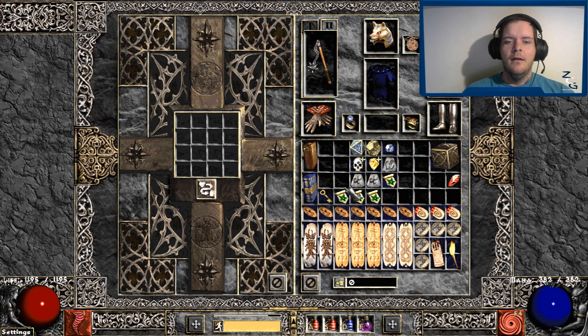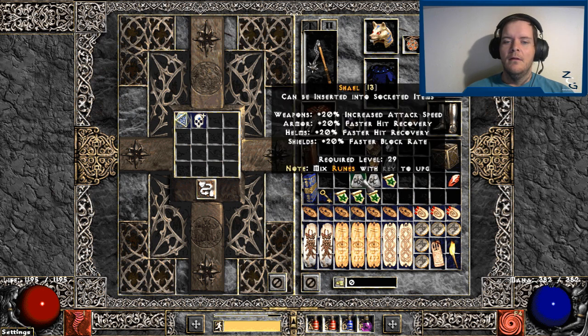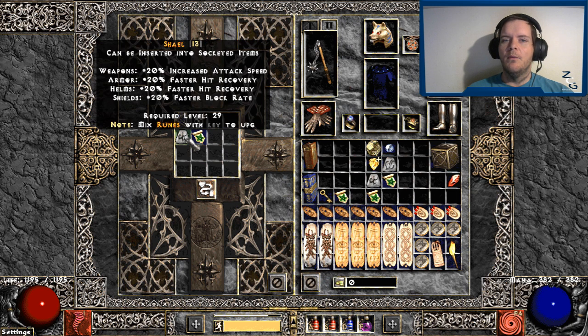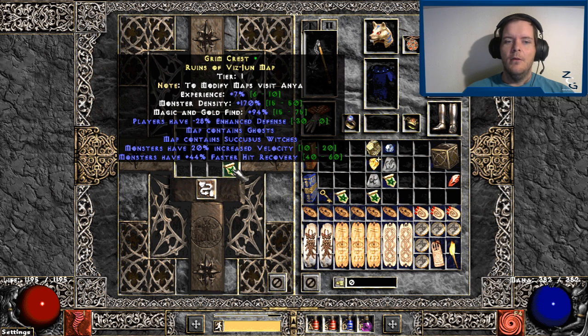Then it turns into a yellow map. The second thing we have is the Angelic Orb — it will turn a blue map into a yellow map. For this one you need the Angelic Orb, a perfect skull, a rune that is Thule or higher, and then a blue map, and that turns it into a yellow map.